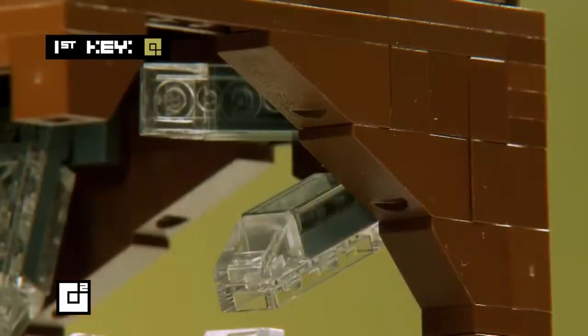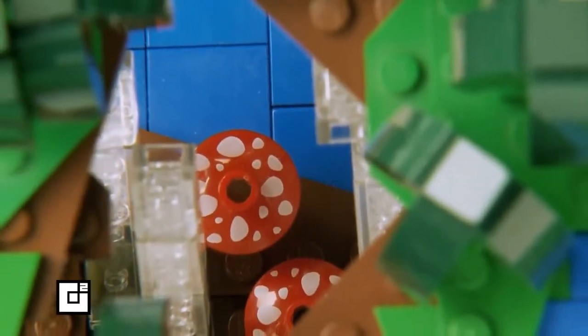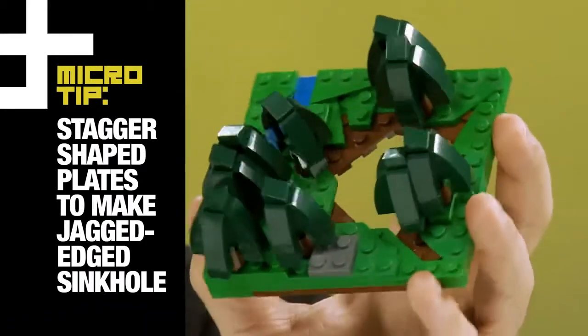As Mike explores the cave to find the key, he realizes above the crystals is a massive sinkhole. By staggering different shapes of plates, you can make a base with jagged edges, like this cool sinkhole.